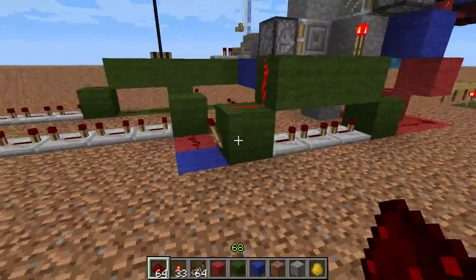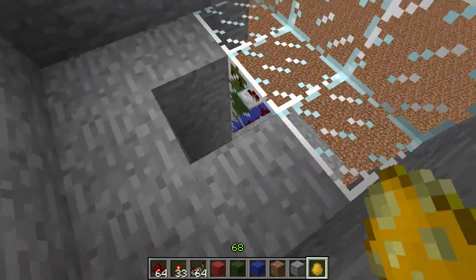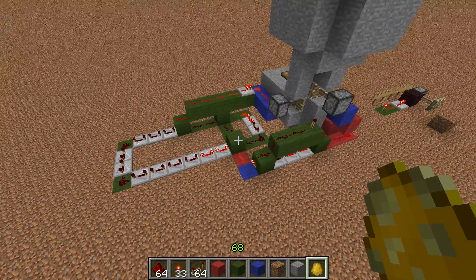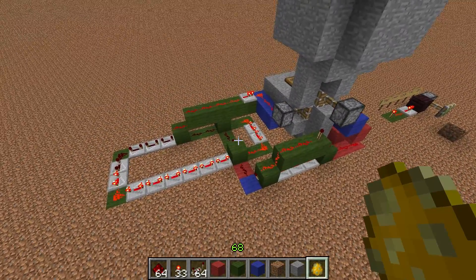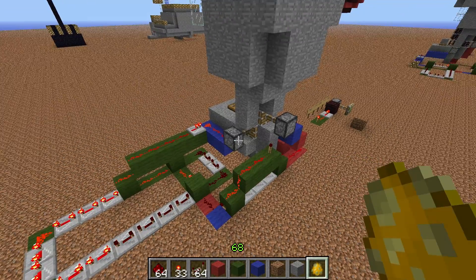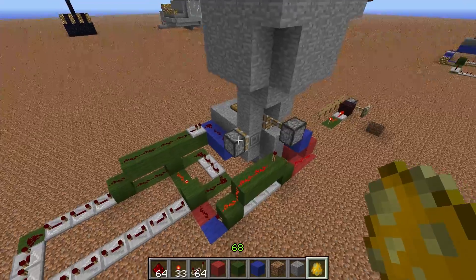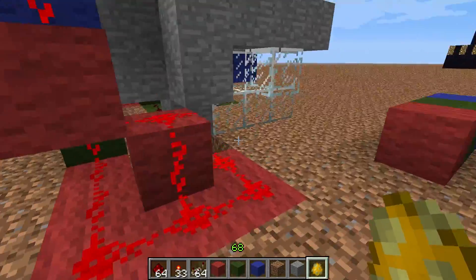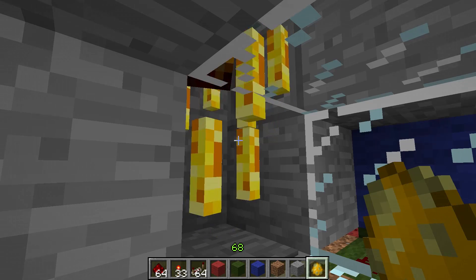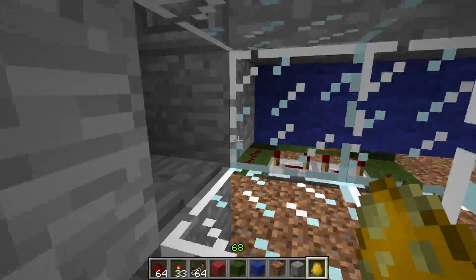And that's it - that's our entire circuit. Let's test it by dropping a blaze in here. Okay, the upper piston worked, the lower piston worked. You can see the pulse lengthener doing its job. This piston didn't retract at all, so that's good. And it pulled back. Let's see if our blaze is okay - he should be one hit point away from dying. He survived it. One punch, and it worked.